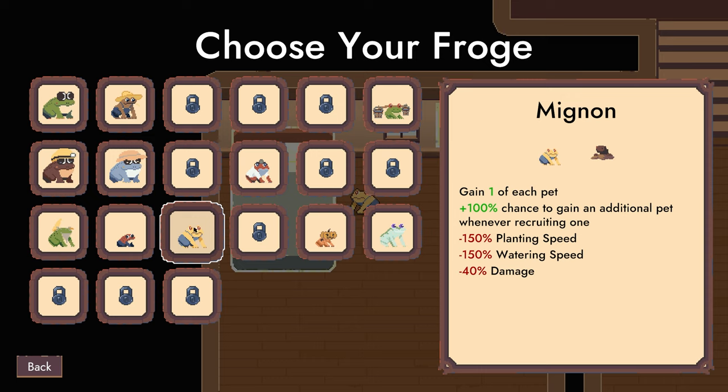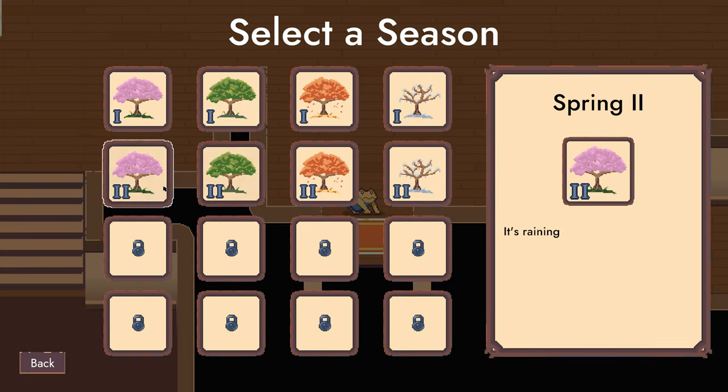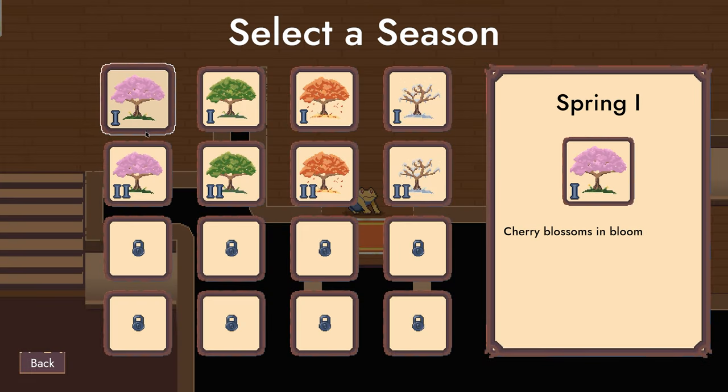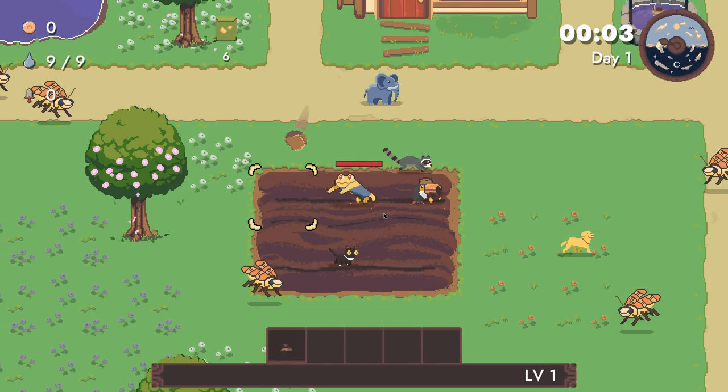Anyways, he gets one of each pet to start. You get a 100% chance to get additional pets when you recruit them, but you have negative 150 planting and watering speed and minus 40% damage to start. That's the only real downside. I think what I'm going to do is a lot of fishing and we're going to start on spring too. Apparently it's raining. We'll see how difficult this is — I haven't tried it — but look at our little army.